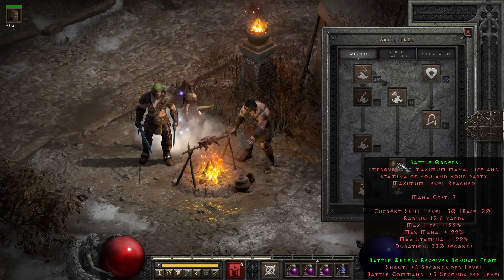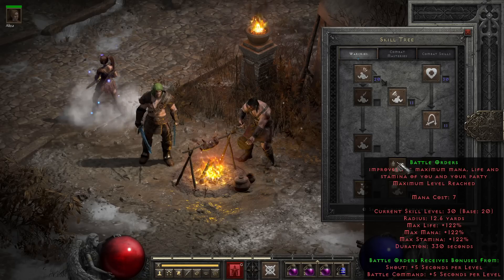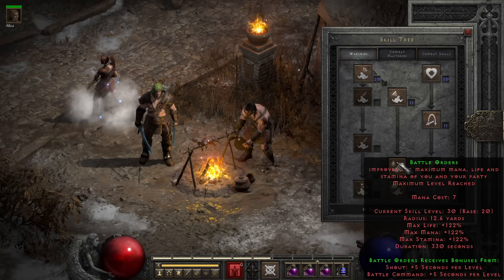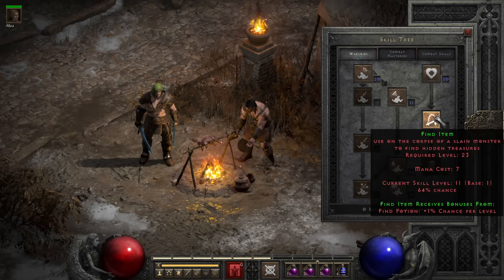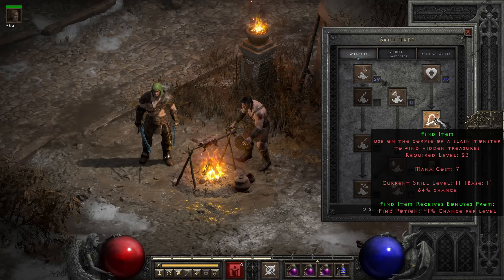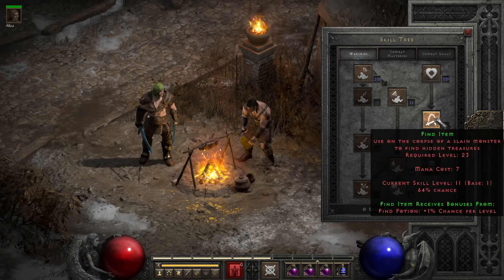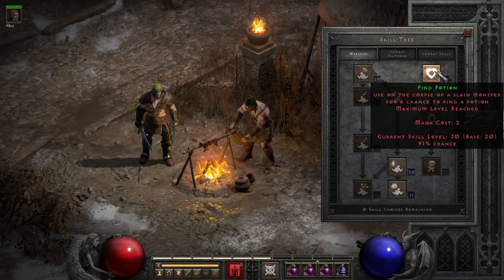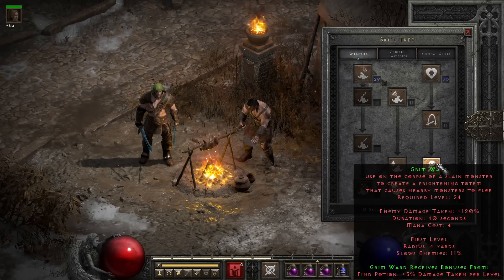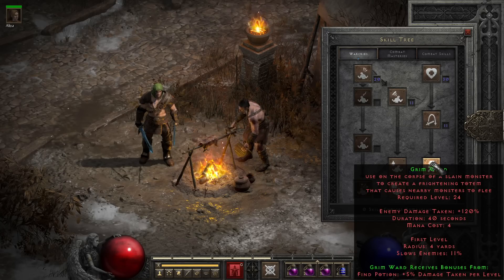Whenever we get to the gear end of things, you'll see some ways to mitigate damage at the cost of Magic Find. The other big thing you might grab in the Warcry tree, more for the post-game, is Find Item. Due to how diminishing returns work, after the first few levels of Find Item itself, it becomes better to put points into its synergy — Find Potion — for 1% per level, which also works out well with Grim Ward if you're using it for a more normal playthrough, since the Berserker is notoriously squishy, and Grim Ward can provide some fear effects that help out quite a bit, and the slow is not bad either.